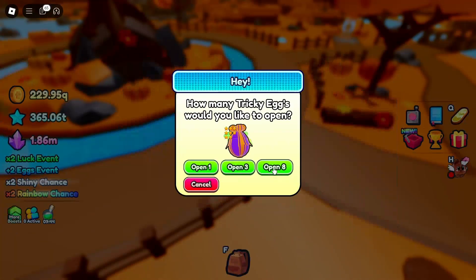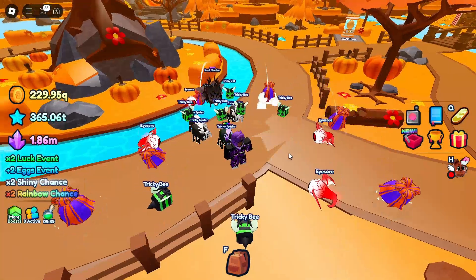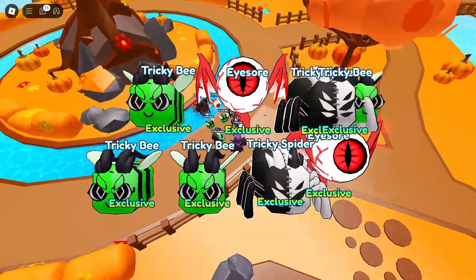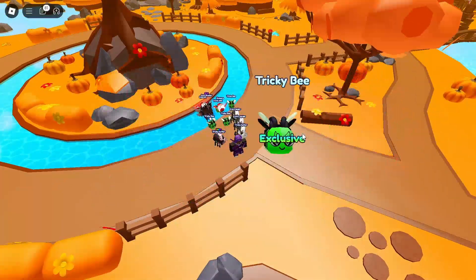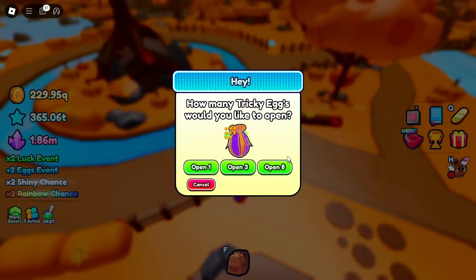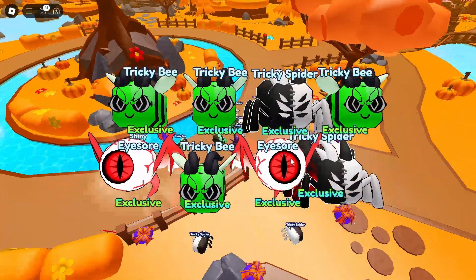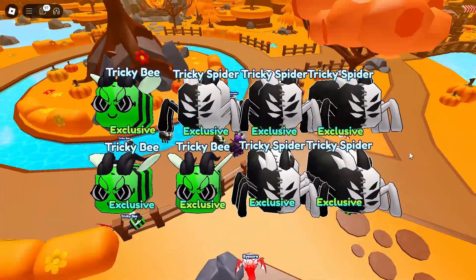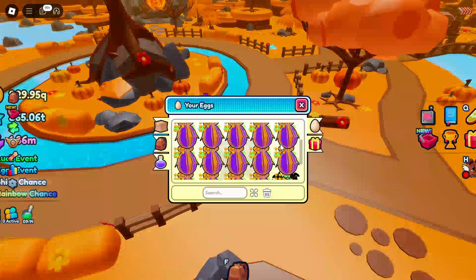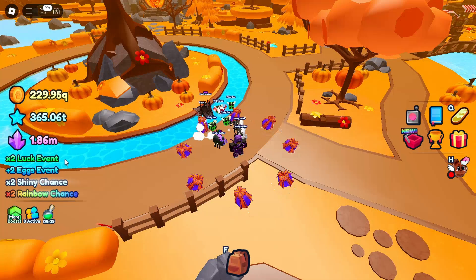Let's just keep going. I might just open a bunch at the same time. So we can actually see it all. Nothing yet. We're going to open up a little bit more — I do have to be quick before the screen says can't open anymore. Nothing there and nothing there. Our luck is still not there yet. We have a little bit left. I might open some global eggs because it's a 2x luck event.